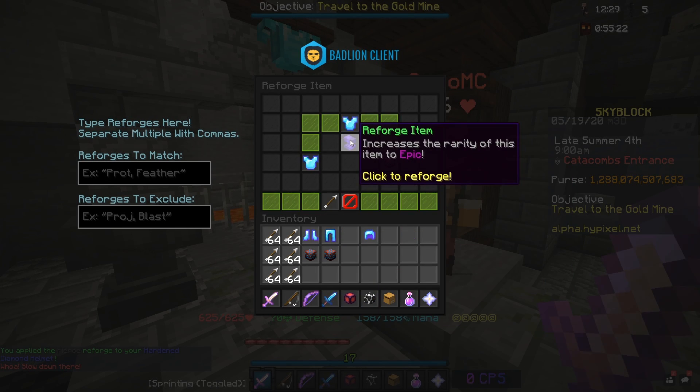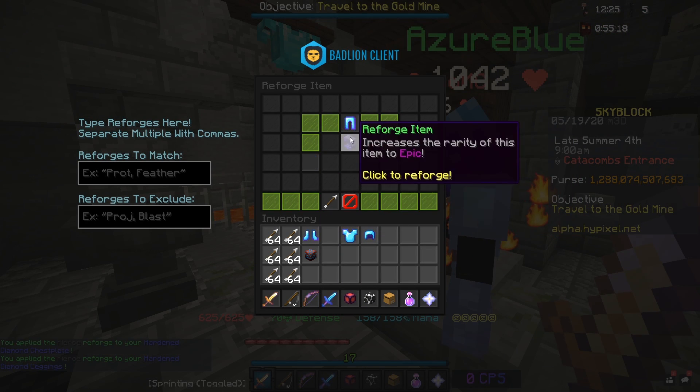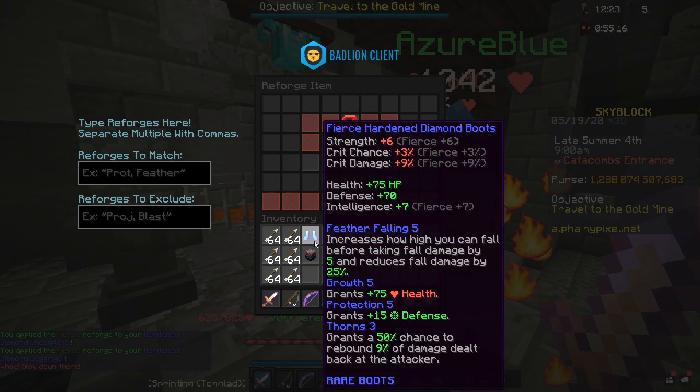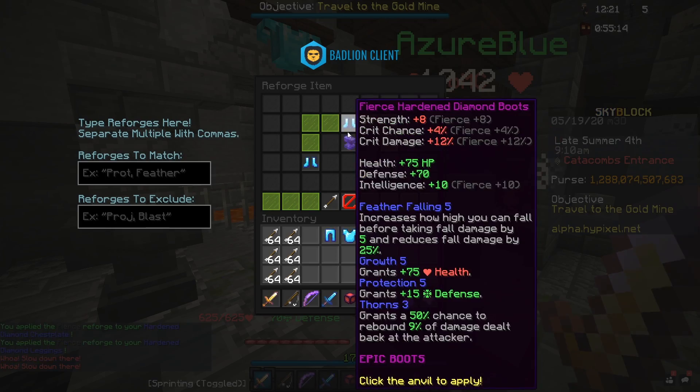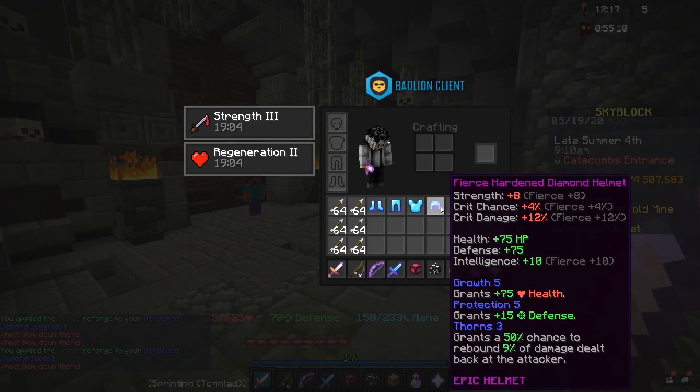With this - do you have an extra one of those? Yeah, I can give you one. Hold on, I'm making my armor into epic. I think I have two extra. Where are you at? Oh you're at the end though. Wait, I have a full epic hardened diamond set!